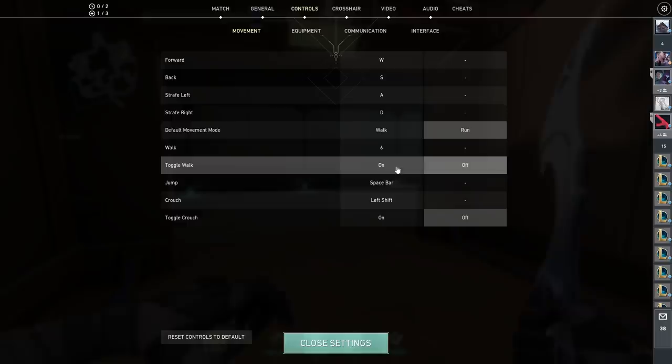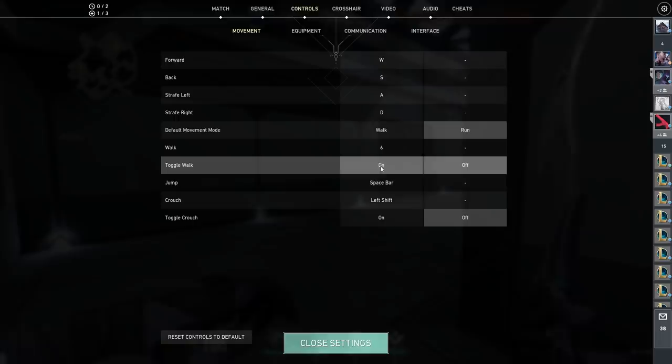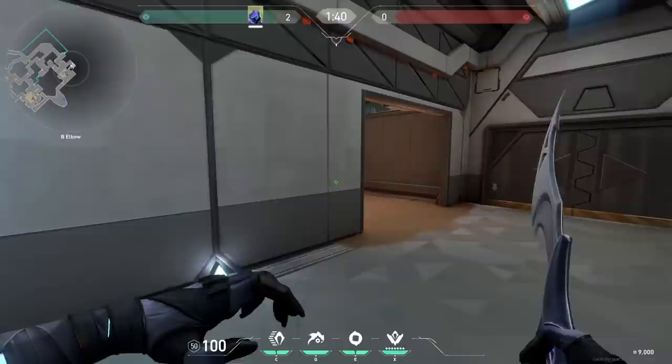In the control settings, you can find a button called Toggle Walk. You can put this on or off. This means that you don't have to hold shift if you are walking — you can just press it once. I always put this on, because I think it's really helpful if you want to focus purely on your aiming.